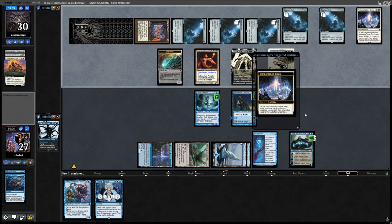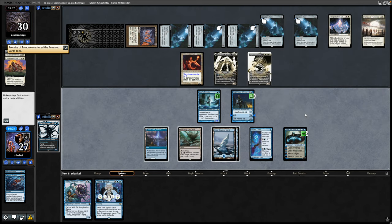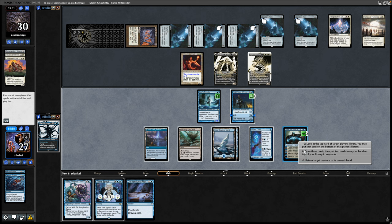Teleportation Circle does flicker that - and it is an enchantment, that's Wrath Protection: Promise of Tomorrow. Not something that you see all that often. That might be a good one for Elesh Norn actually, because it does exile all your stuff and then bring it back into play on the back of a board wipe. I might consider running that myself actually.